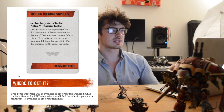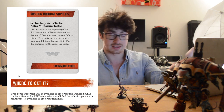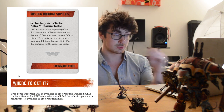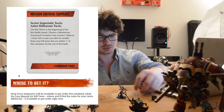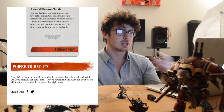Sector Imperialis tactic — extra Militarium tactic. Use this tactic at the beginning of the first battle round. Choose a Militarium Tempestus model — and there'll be a picture of it on the reverse. Subtract one from nerve tests you take for all of your kill team within one inch of the container. Nerve tests kind of destroy you — if you fail a nerve test, I don't think you can do anything for the rest of that turn. So plus one to a nerve test for one command point is well worth it, especially if it's your sergeant who generates you an extra command point — you need him to be good.